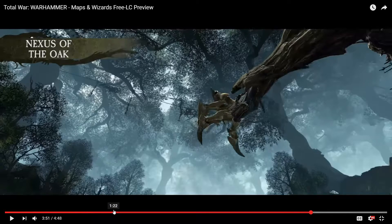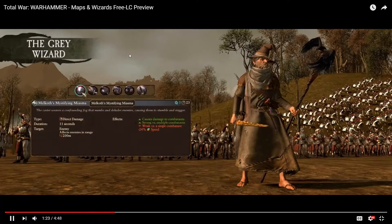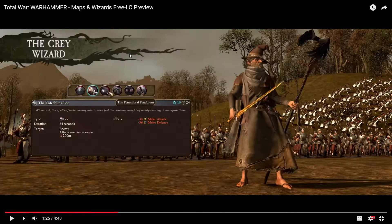Moving on to the Grey Wizard, what I'm seeing is very interesting. The Grey Wizard has a spell with only 5 mana cost, possibly a single-unit cast, with minus 24% speed — useful, though not like the pendulum. Failing Foe, when overcast, becomes area of effect and is very powerful.